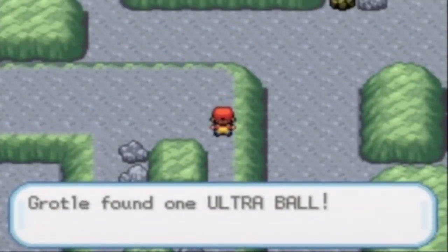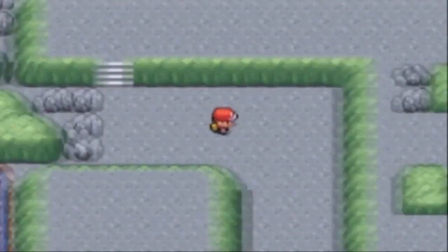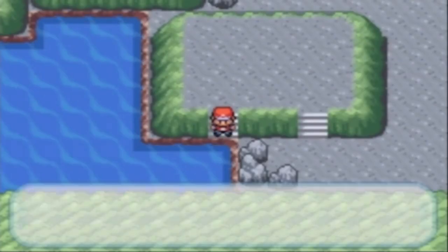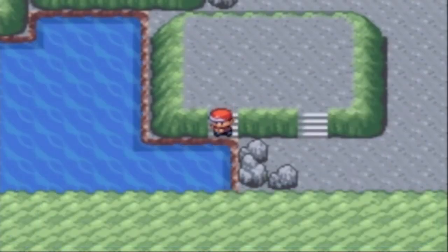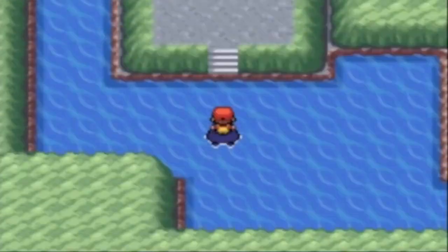Over here is another item — Ultra Balls, that makes two. This is the last part of the puzzle. You just go over here, around here, and then you Surf. You Surf to the island you see right here.